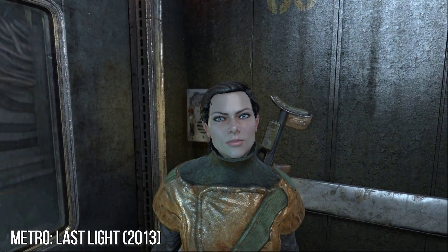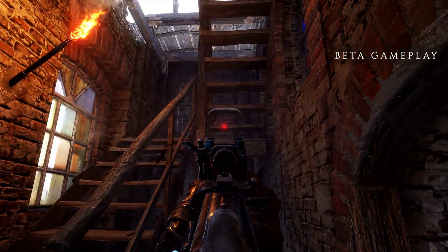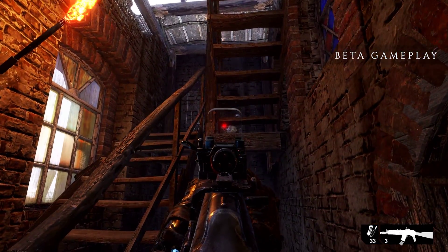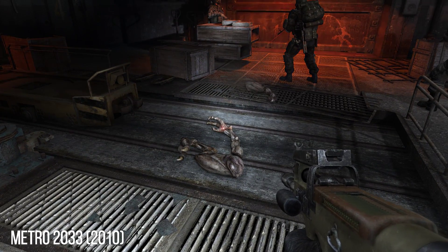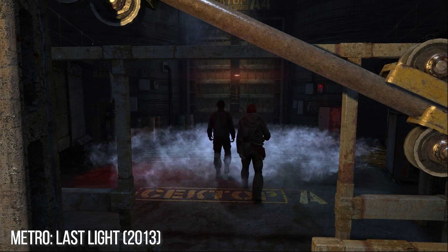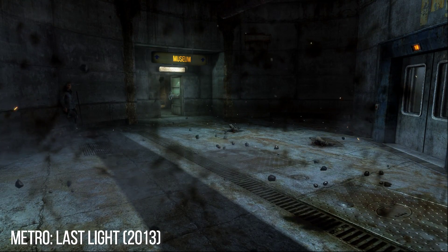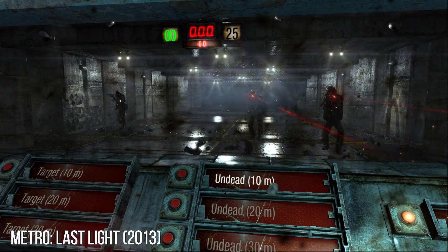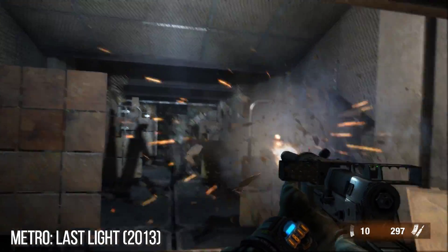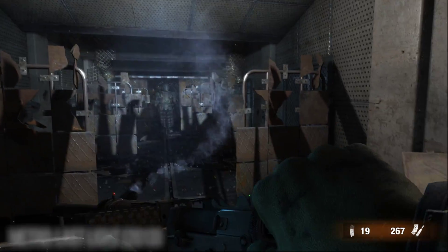Character faces look better than in the previous games, definitely, but are still not reaching the heights of other contemporary titles. Much is still yet to be seen regarding physical simulation. The original Metro games on PC took great advantage of Nvidia's GPU physics, making smoke curl and react to physical forces, and objects break apart and become damaged like character armor. The extent to which this has returned is not completely revealed in the footage, but we already know a couple of things from the trailers.